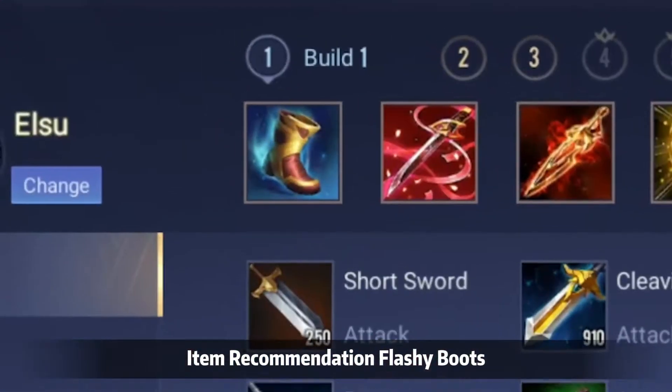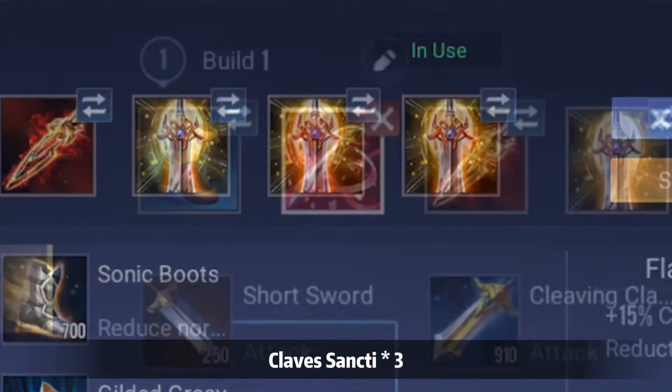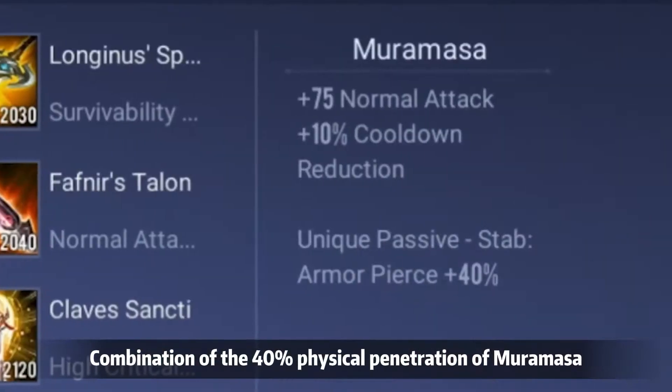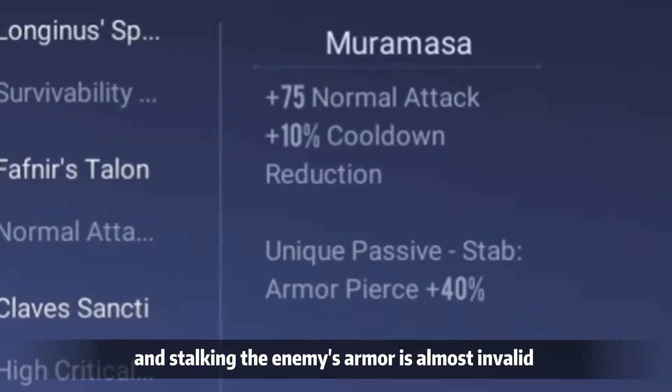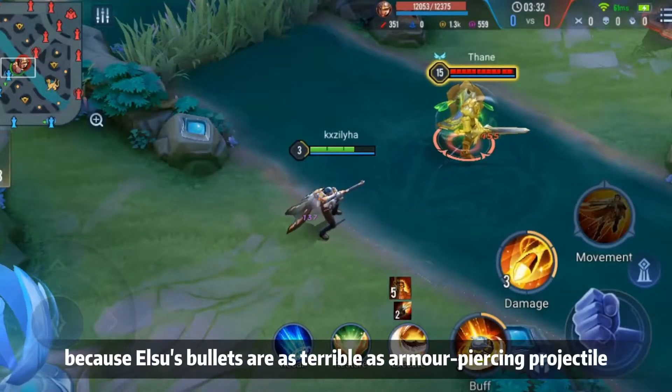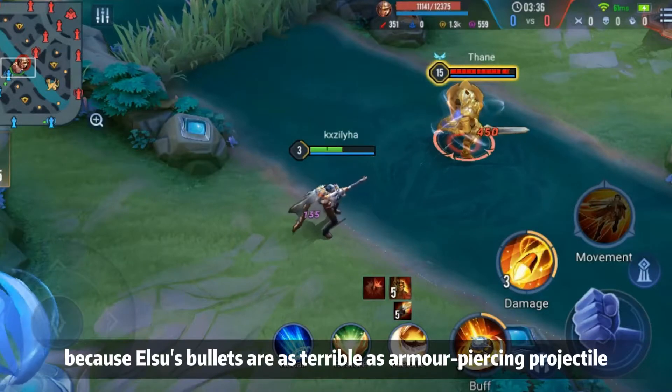Item Recommendation: Fleshy Boost, Mirror Massa, Friend Rear's Tooth, Clave's Sente. The combination of the 40% physical penetration from Mirror Massa and Stalking makes the enemy's armor almost invalid, because Elsu's bullets are as terrible as armor-piercing projectiles.